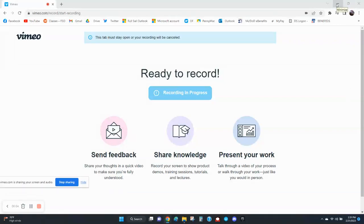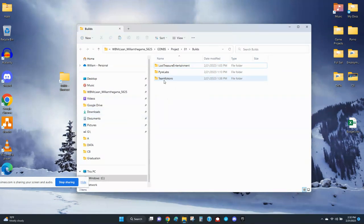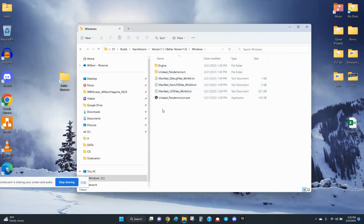I am doing a user experience review of a couple games that some students at Full Sail University created. I'm going to do Team Kukuru. Hopefully this is the correct version of the game. The name of the game is Undead Pandemonium. I'm actually curious because this was one of the games I was originally working on in the class, but I was told online students need to play with online students and campus students need to play with campus students. So I'm curious how this game has progressed, and hopefully this is the correct build.